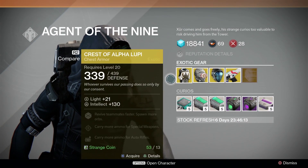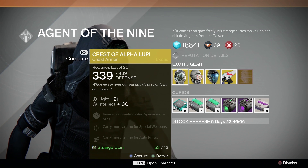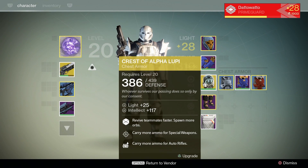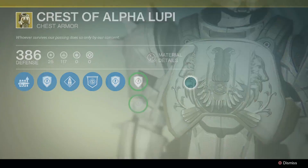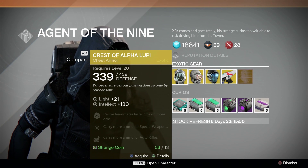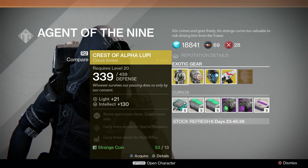Now let's look at the exotics. First up we have Crest of Alpha Lupi for the Titan. I really like this chest — it actually has a very, very high intellect roll. I'm wearing this chest right now and I only have 117 intellect on mine with a couple of upgrades, so 130 intellect on this thing is actually a very, very high stat roll. The bonuses are very solid: revive teammates faster, make more orbs, carry more ammo for special weapons and auto rifles. Solid bonuses, solid chest.